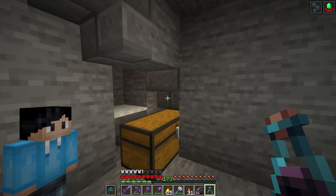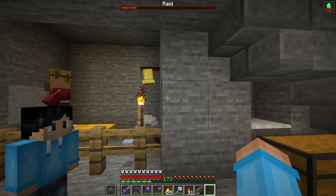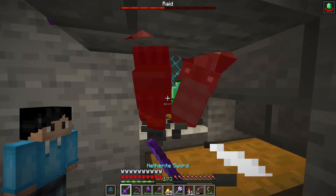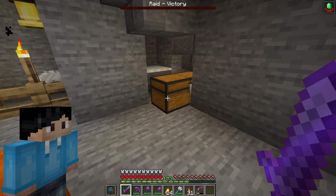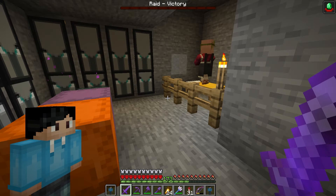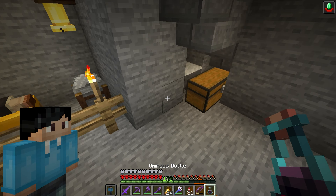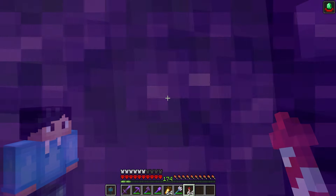I got the bad omen potion from killing a pillager captain at a nearby outpost. We just wait for the timer to count down and the raid will start. This is definitely a lot more relaxing than fighting the raid manually. From just that one raid we managed to get eight totems of undying. I have one more potion of bad omen, so let's use that and then move on to the next boss — the wither.